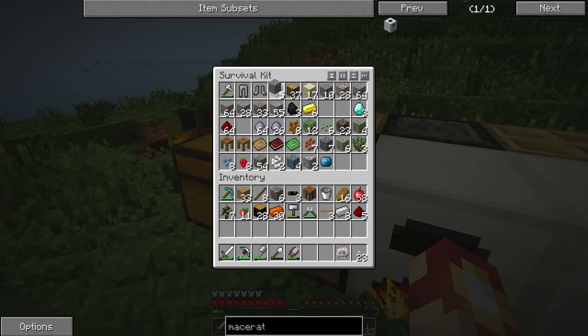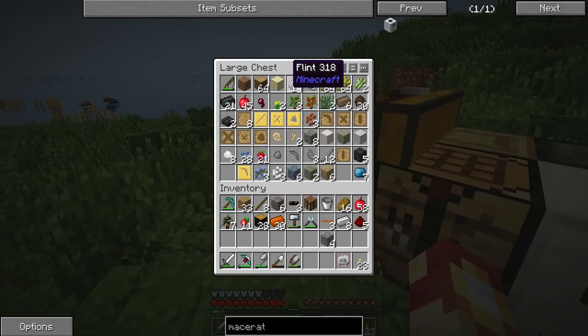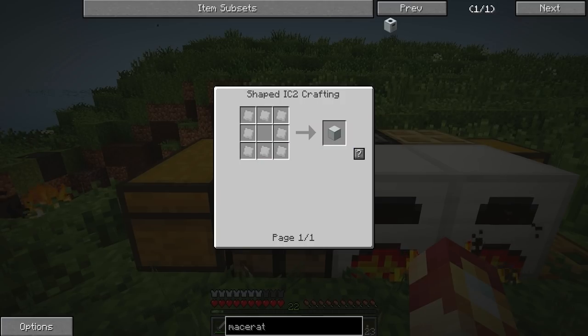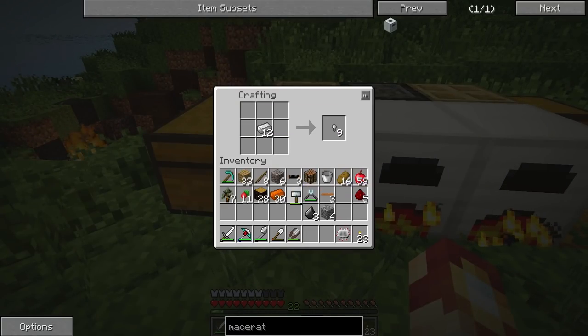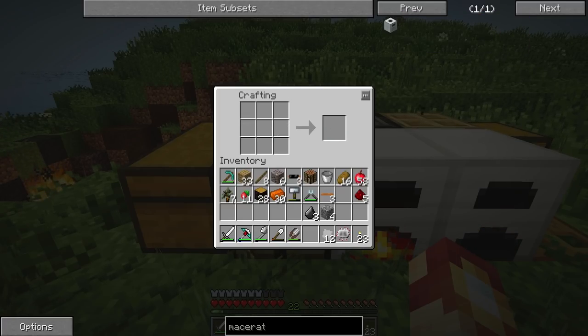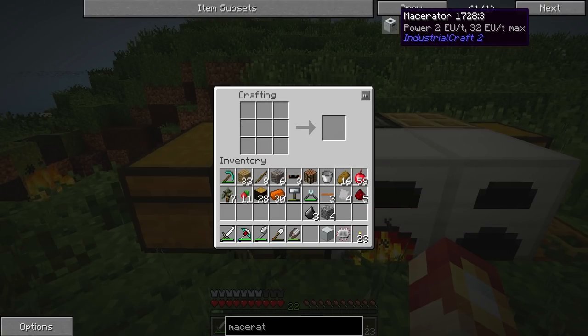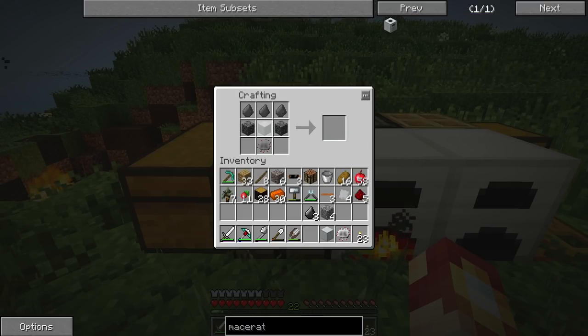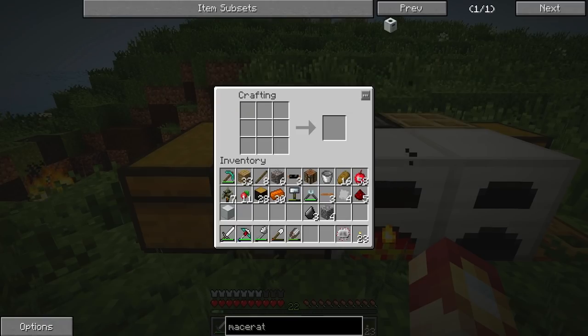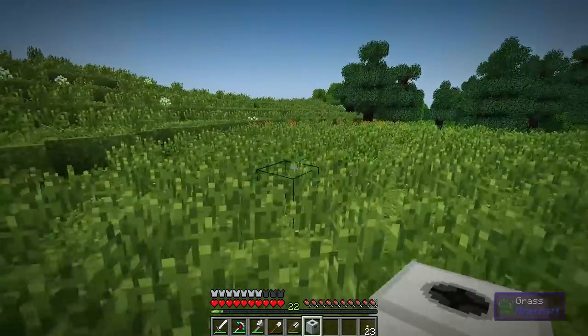We're going to need four cobble - one, two, three, four - and then flint. I'm a little scared but we've got plenty of that. We've got to make the basic machine casing first, so we're going to need a little bit more iron but we should still be good. Let's just make a whole load of them. I'm jumping ahead of myself. There's a way to make it so that it automatically gets everything but I seem to have forgotten. If we do that, we'll be able to make the macerator which requires power, so I'm a little nervous about that.